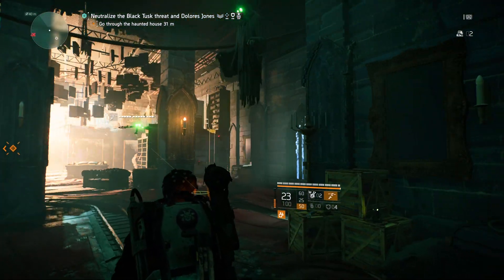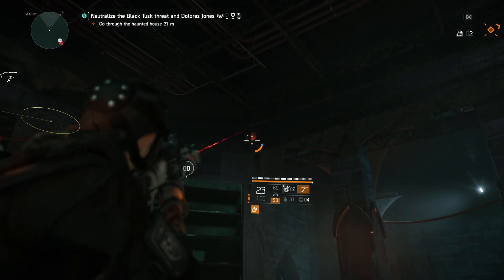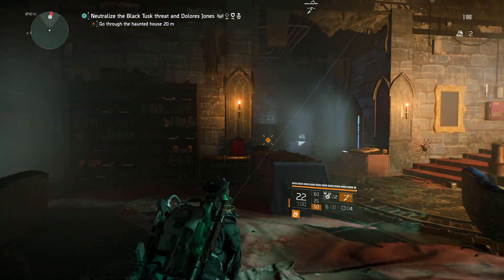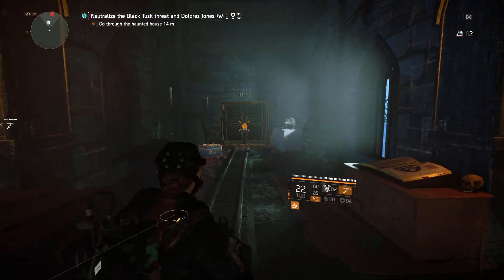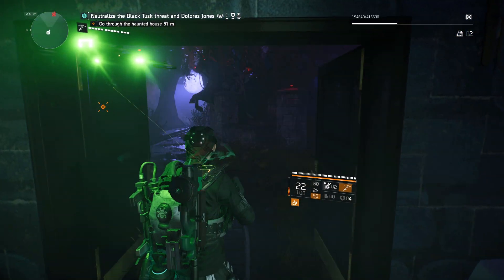Now in the next room — this is pretty much like the library room, I like to call it the library, I don't really know if it is or not — the rat is actually located in the back. If you turn around, you can see him in the top left corner. You can see the rat right here and you can shoot him. This is where the third rat is located.